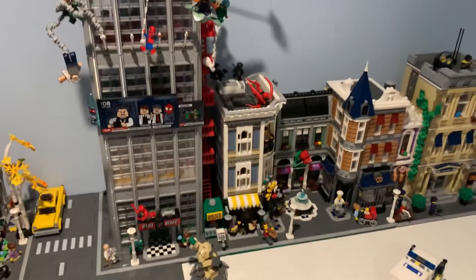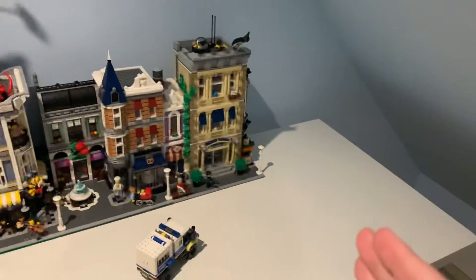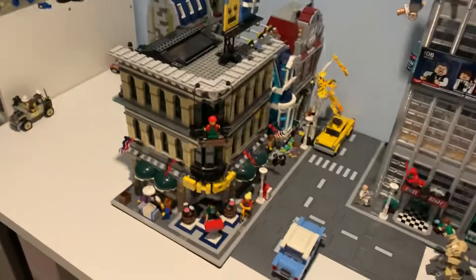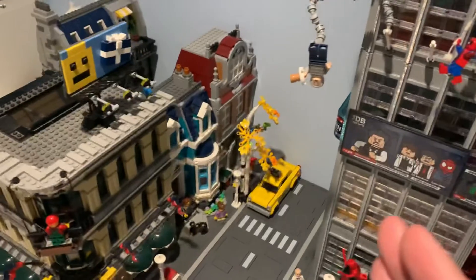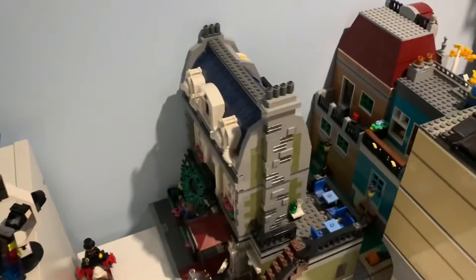For the start of my LEGO City I have the Daily Bugle, the Assembly Square, the Police Station, the Grand Emporium, the modular bookshop with its accompanying townhouse, and the Parisian Restaurant.